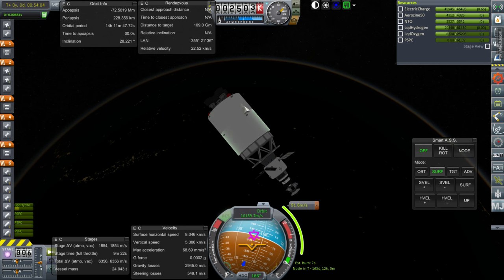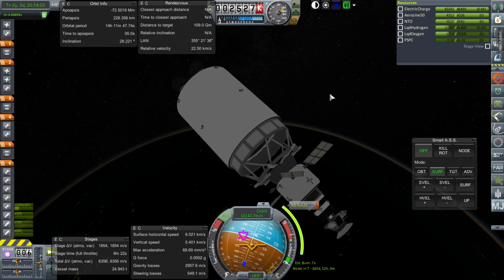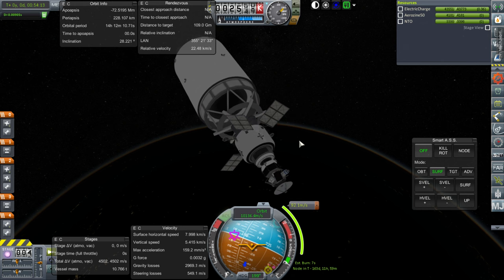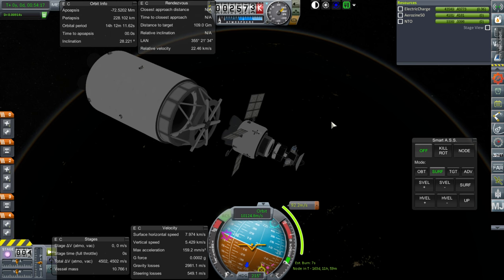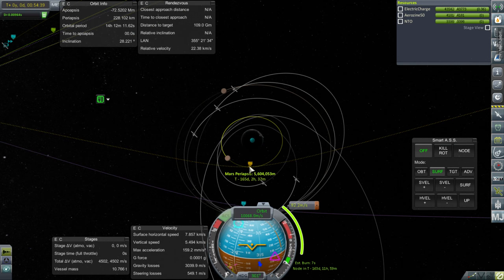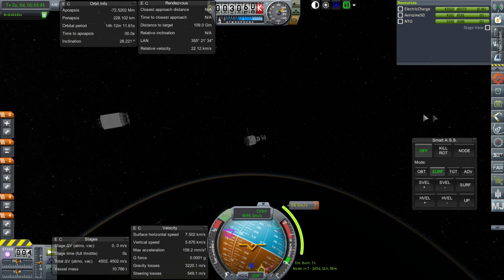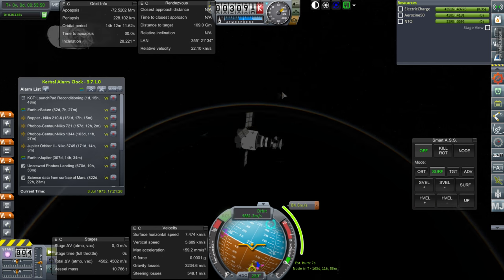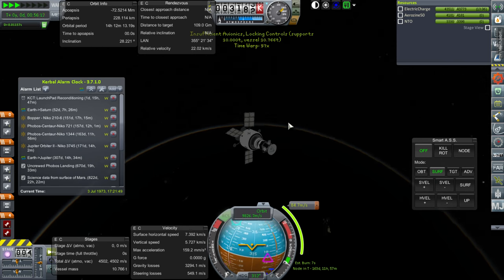Let's separate off the RL-10 stage — not really a Centaur stage. 4,502 meters per second. I do think we have enough. So we'll have this correction and then we'll make orbit, and all that should take less than 3,000. I think it'll be alright. We'll add the alarm for that particular maneuver. Lots of stuff on the way.